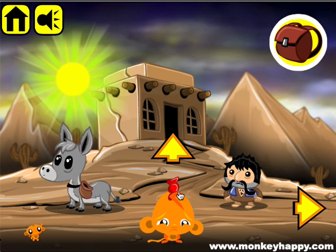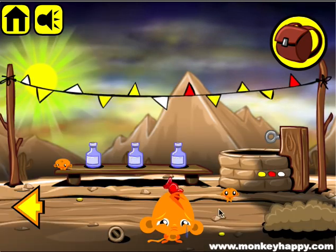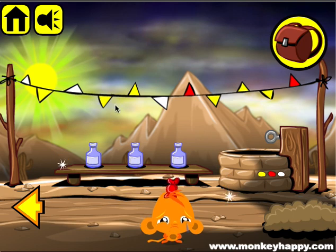Let's move the rock, then head right and get the handle. The monkey's there. Notice these little flags — there are six yellow ones, three white ones, and two red ones.